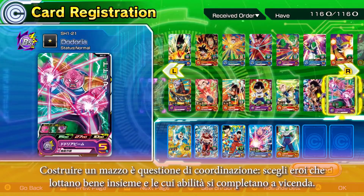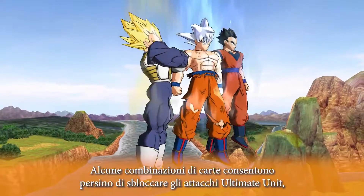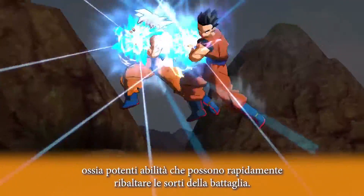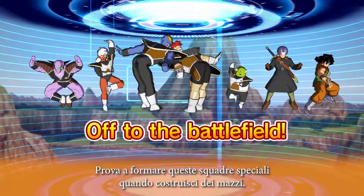Pick heroes who fight well together and whose abilities will complement your team as a whole. Certain card combinations can even unlock ultimate unit attacks, powerful abilities that can quickly turn the tide of battle. Try to form these special teams when building decks of your own.